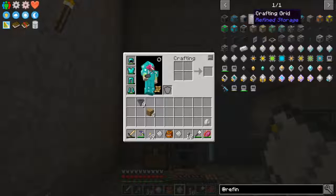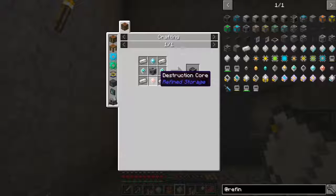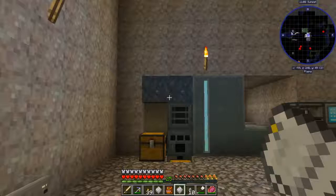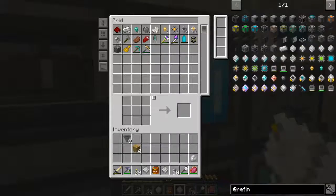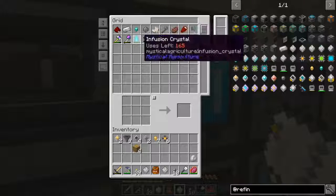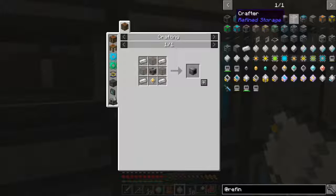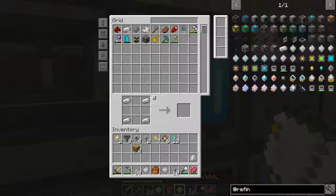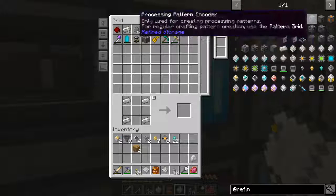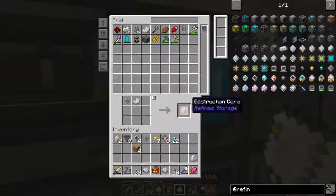Did we not get any destruction cores or anything? We have to come up here to see what we've got. Let's take these out - I'm going to take out everything I have for the stuff. Crafter, there we go. I don't think we can make any of this. Why does it look like I can just click on it and craft it? So we need these, which we should be able to make - awesome!